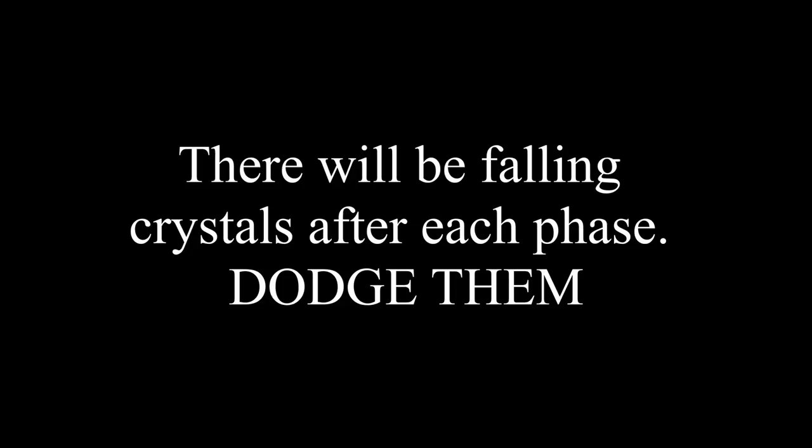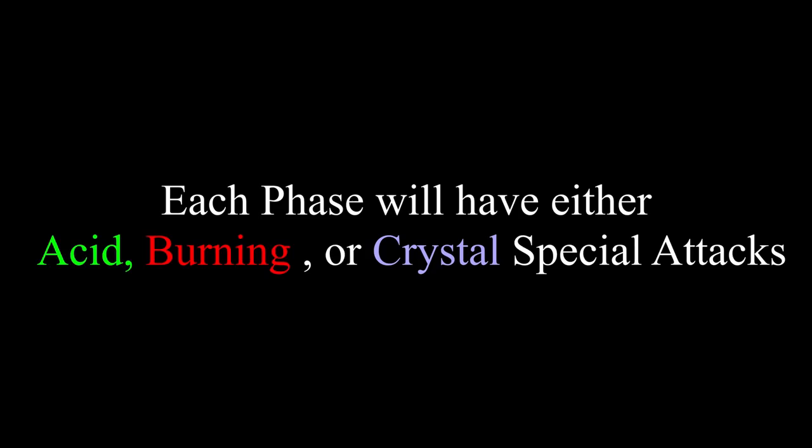After each phase, there will be falling crystals — dodge them. Each phase will feature either Acid attacks, Burning attacks, or Crystal attacks. At the beginning of each phase, check your chat box — it will say 'Olm is feeling the power of the acid,' or burning, or crystal, letting you know which attacks are coming.